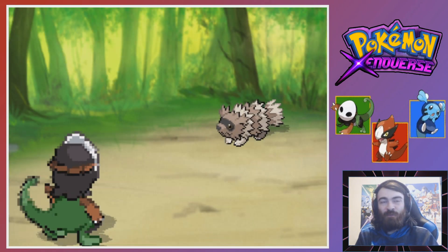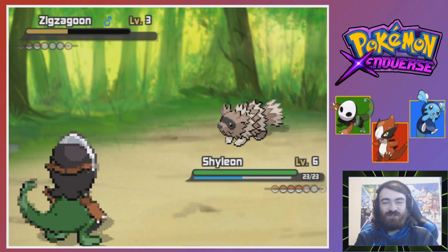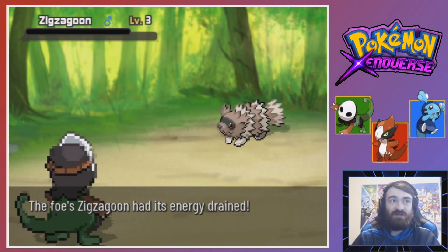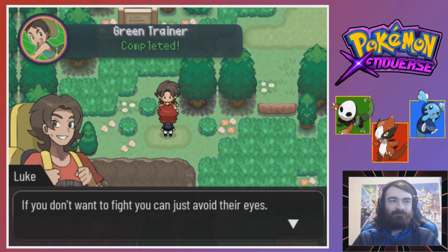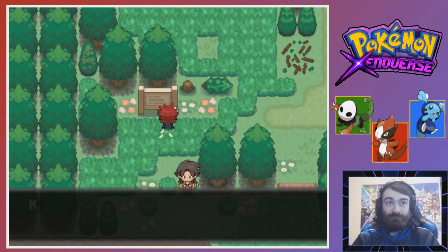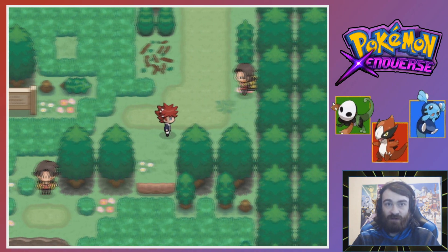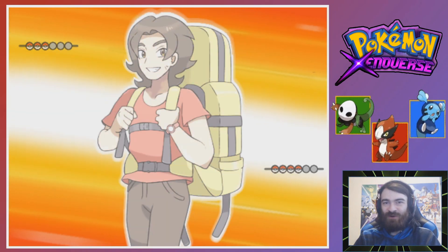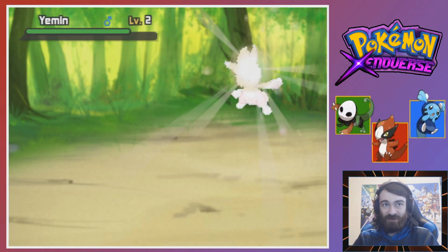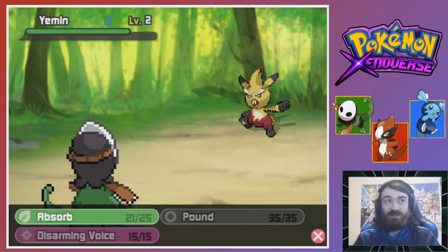I learned a little bit more about sound type, which was the very interesting thing shown last episode - the starter had a sound type thing and there was also the Jigglypuff that was part sound type. Sound type is actually in multiple fan games. Generally, I can't speak for this game yet, but sound is very, very good against Fairy. I think I saw it on a chart on the loading screen as well showing sound was good against Fairy.